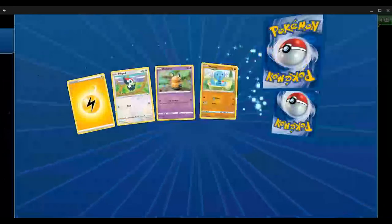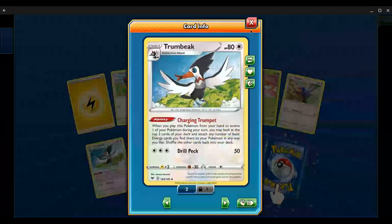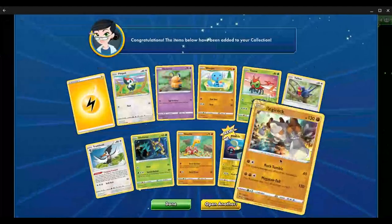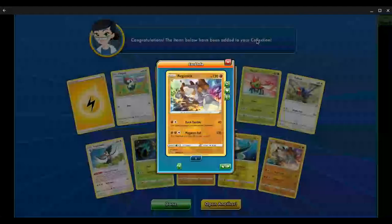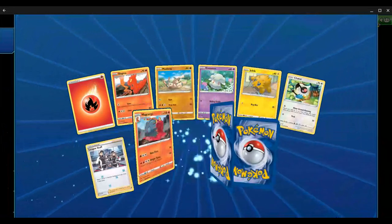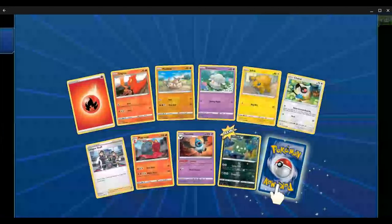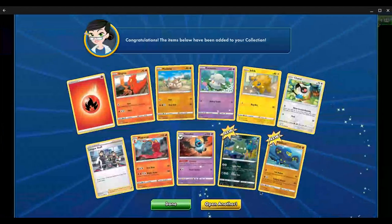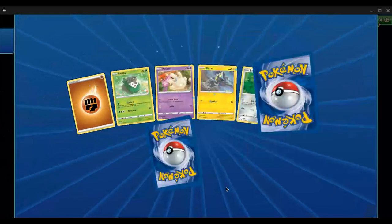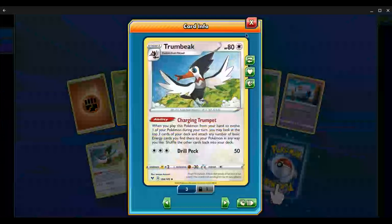22 packs in and we've not gotten our goal of Cramorant and stuff. Do have a third Trumbeak for a Trumbeak Acceleration deck — that's always cool. Have a Regirock. So we're over halfway through, lots of good hits. Actually, the common cards that we're missing — I think I've got a playset of those now. Last 20 packs, still no sign of Arrokuda. Though, four Trumbeaks now — that would be fun to make a deck.